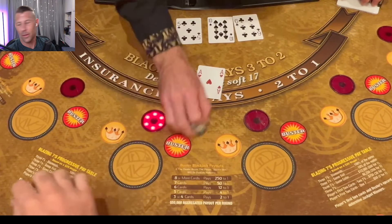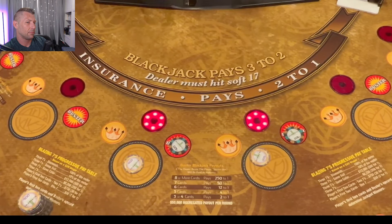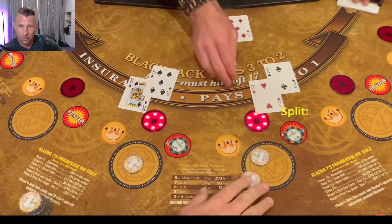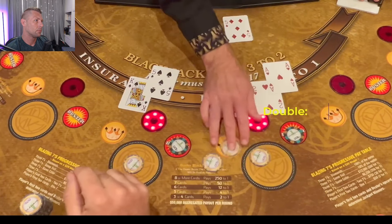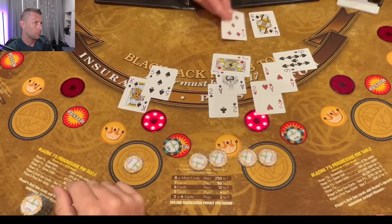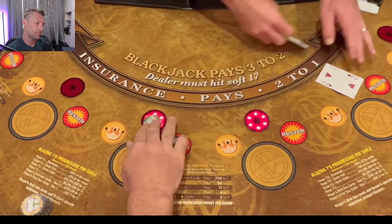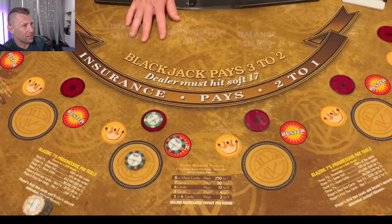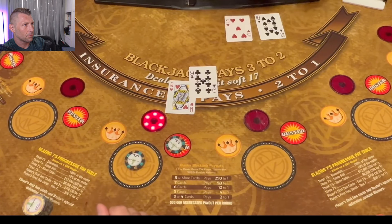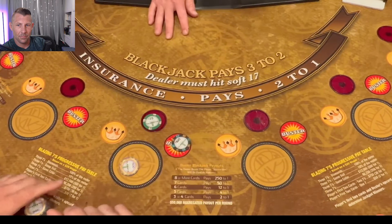19, 16, 21 — all right, we're betting the minimum, get the losses out of our system early. Let's put our deuces double, and we'll do it again. Stay, stay — made hands, dealer made hands too. 1,100 on a single hand of blackjack. 19 — surprise. With five tracks sometimes you just have to go on a run and make sure you're betting.